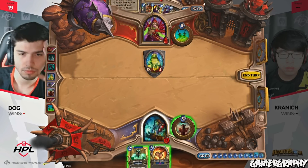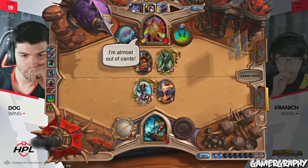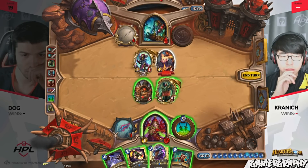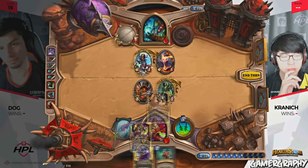Doomhammer gets picked up by Dog — it's not going to be enough for a lot of people, but I love this play from Dog. It's his only way to win — you just have to hope and pray here. You always got to play to your outs. Kranich is actually almost out of cards — he's drawn 29 cards out of his deck so far, so that's going to do it. Kranich 1-0 in this series.